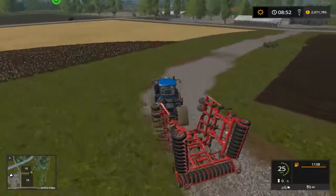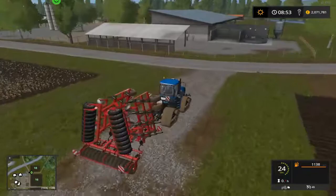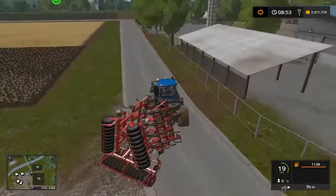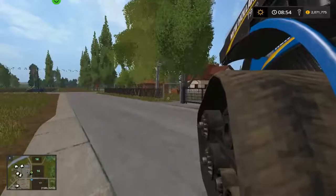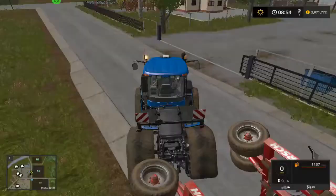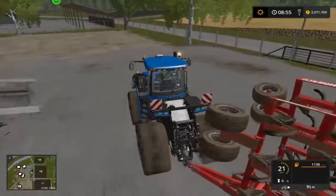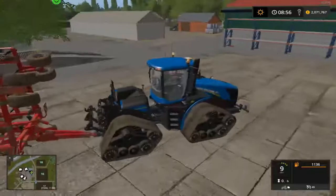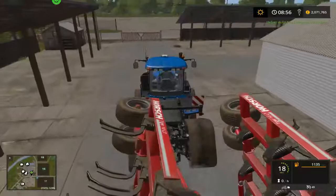We haven't really looked around our farm yet - we just pretty much jumped in a car and bought some kit. It's only because I knew we'd get to do some harvesting. Let's go and have a look at our farm. No fences everywhere - where did we get in? There must be a gate somewhere. Right, this looks like a gate just here. That's our house. Click on the mouse to open the gate. Let's find somewhere to store our equipment - we've got a harvester, a tractor, and a plough.